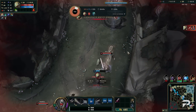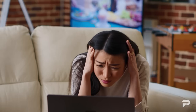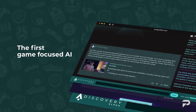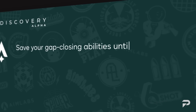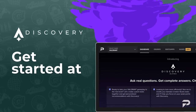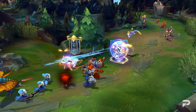Have you ever asked yourself after a bad game, what am I missing? Or sought help from impatient friends? Or browsed desperately for answers that only bring up more questions? Your self-doubting days are over with Discovery, the first game-focused AI. Discovery is trained on the world's leading esports athletes to be your everyday personal coach. Discovery can help you improve your gameplay by giving you tips and strategies to take your game to the next level. Get started at ProGuides.com.